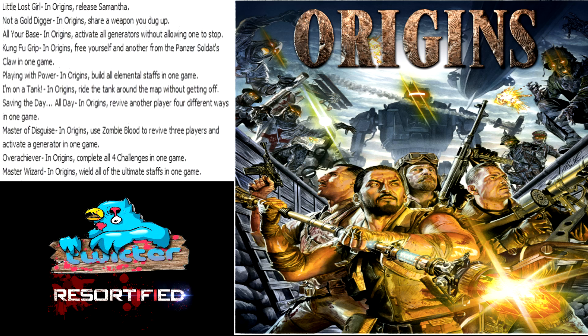The next achievement is 'Not a Gold Digger' - in Origins, share a weapon you dug up. Sharing weapons has been one of the most requested things in zombies since the beginning; that has always been something that people have been asking for, so I'm glad they are incorporating that somehow.